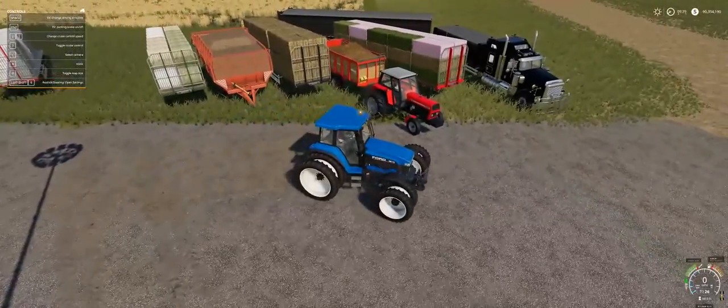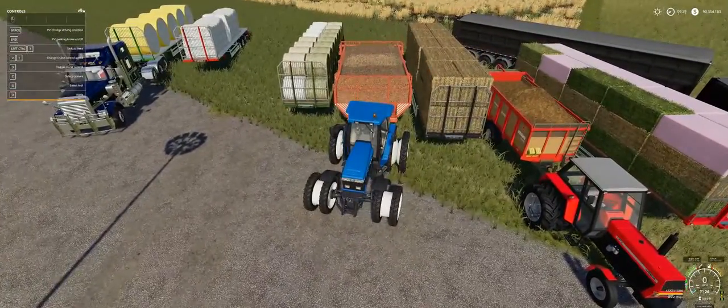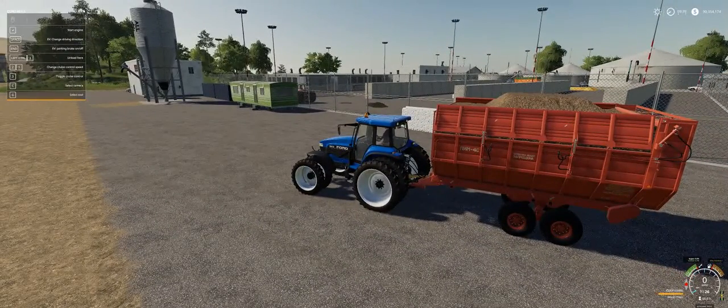Next we'll look at the trailer we were just hitched up to. This is the PIM 40 - a trailer for crush mass designed to transport silage and hay. This is an aggregate wheel trailer of class 2 and 3 TS. Price is 7,400. Capacity is 20,000 to 42,000 depending on configuration.